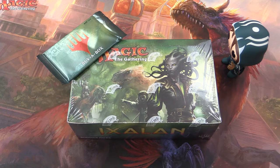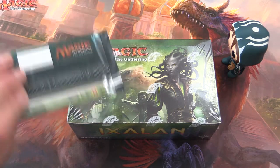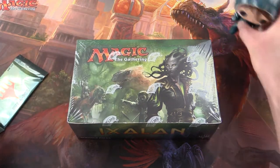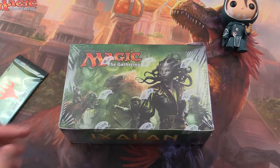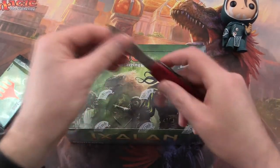Welcome to episode 100 of MTG Unpacked! Today we will be opening an Ixalan booster pack, and we also got a buyer box pack with this. Joining us is Jace — hopefully he'll give us some good luck. There have been some comments about Jace giving us some good pulls, so hopefully he will help us out today.